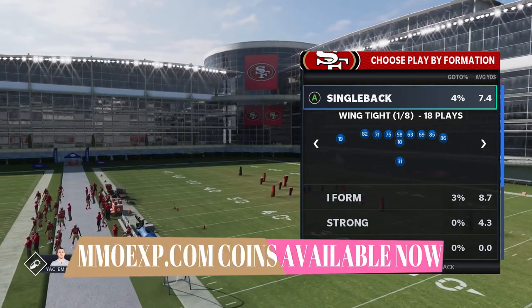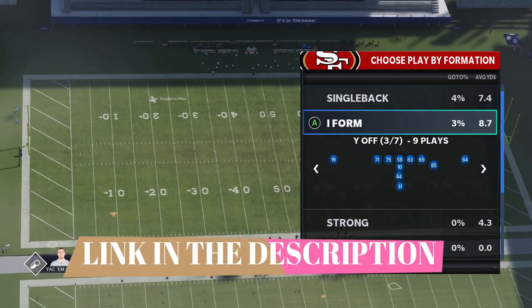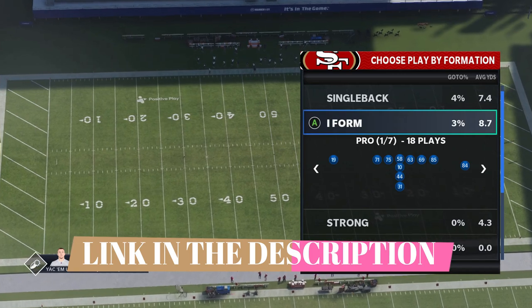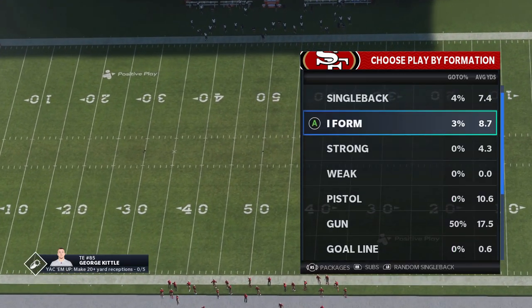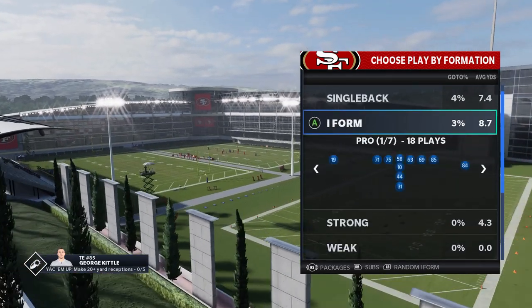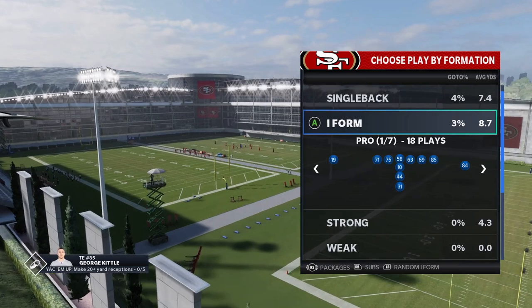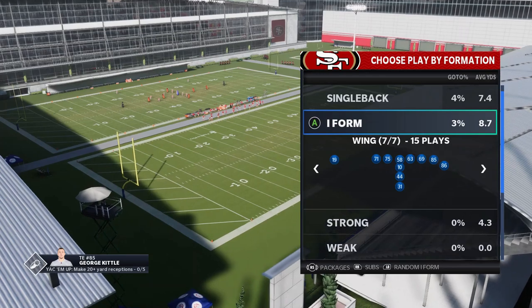The 49ers playbook really blew me away with how large it is, especially when it comes to run plays. It has one of the biggest I-Form sets — seven different formations. I-Form is always one of the best formations to use. Single back and shotgun have the most plays, I-Form is probably third, but when it comes to running, I-Form is probably the best of all the formations.